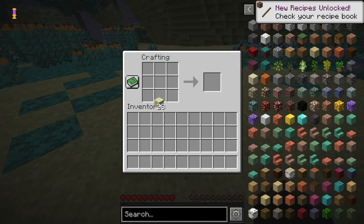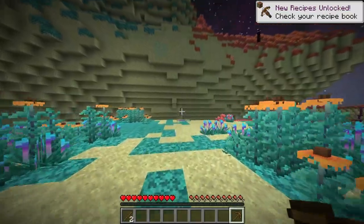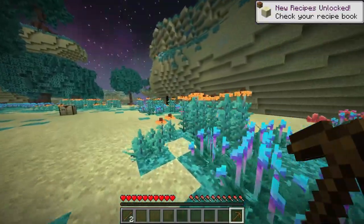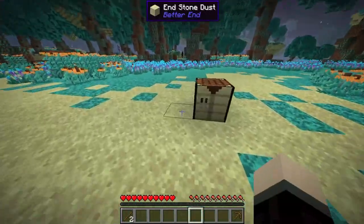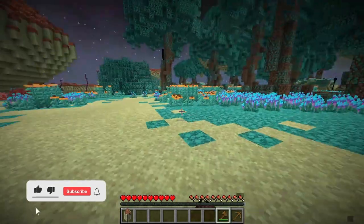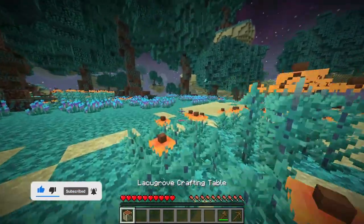So we're gonna start off with some starter tools here and first pick. What we want to find is a pinkish stone called Blavalite. Blavalite will give us the ability for stone tools. Now we're on a bunch of End Dust, which is basically sand in this dimension, so we're probably gonna want to craft ourselves an axe as well so we can pick things up and maybe get some wood. Also, we have access to food, so that's one of the hardest parts of this modpack — is food.